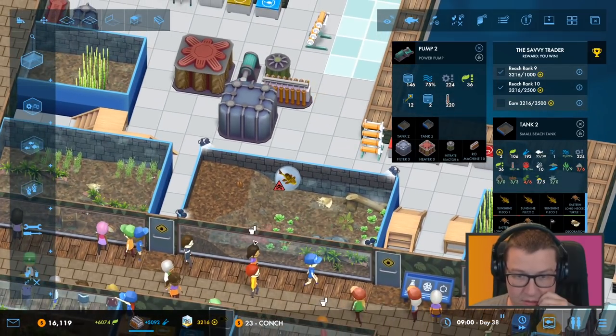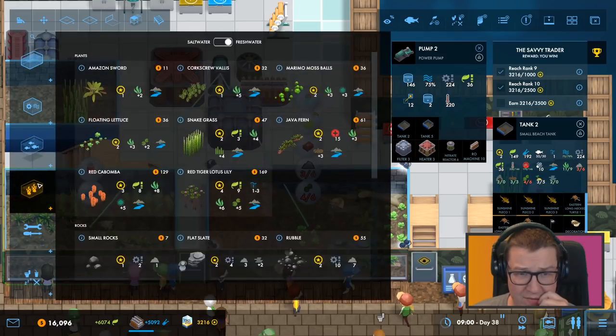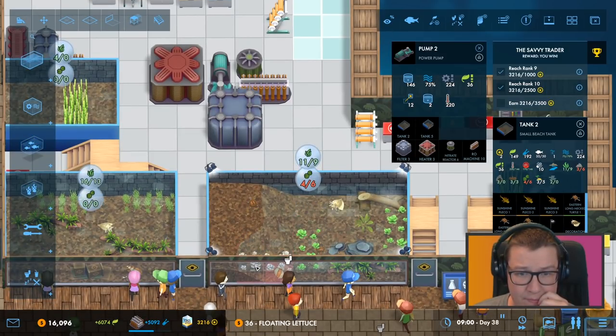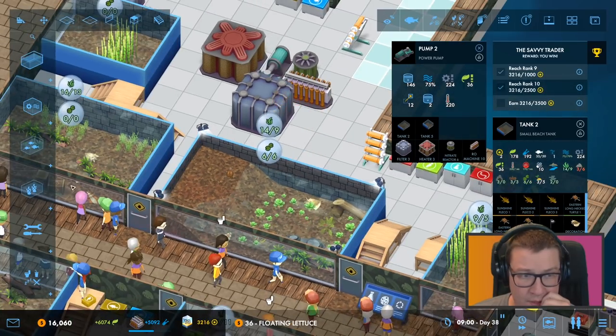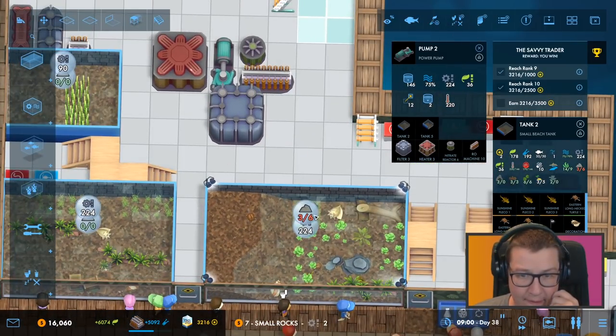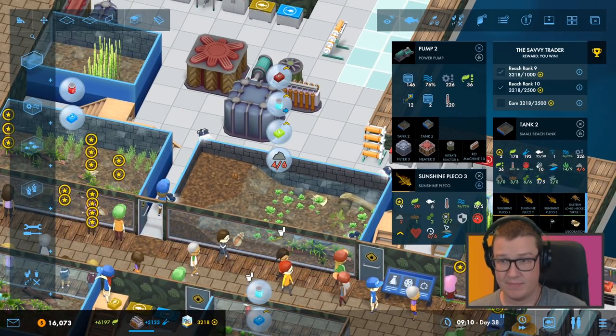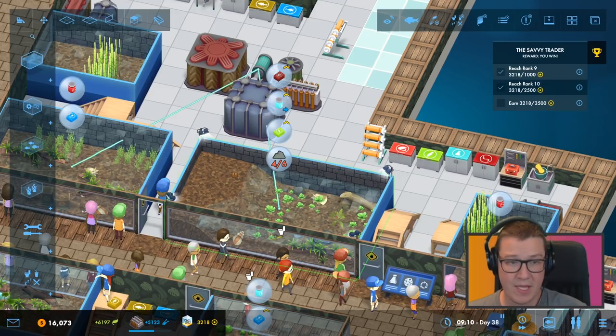Hold on then, let's put in a conch shell — keep it a bit more natural. So it needs three more rocks and two more floaty plants. That's a really tight squeeze, that one. Let's see more rocks — small rocks only add one. Literally, that is full. Is it just because we've got an extra sunshine pleco now — is that why they want more rocks?